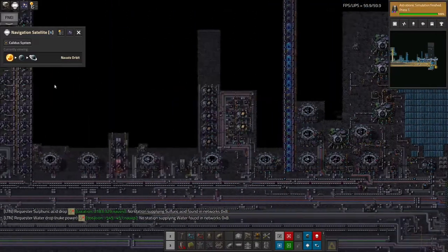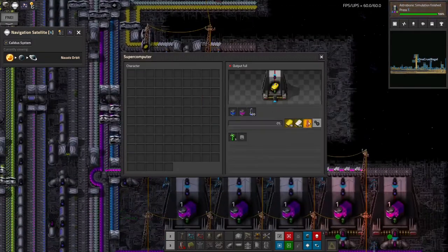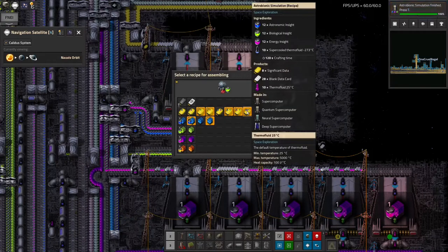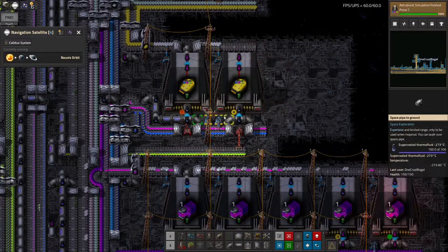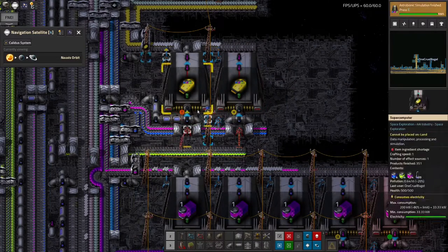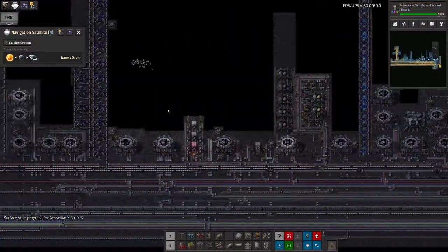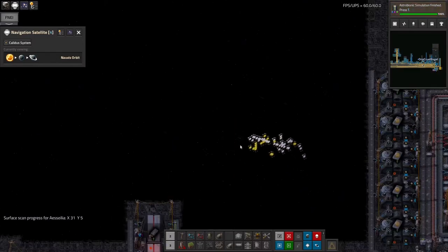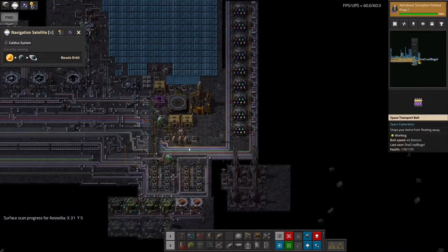I've got that working now, so I can come over here and switch these from that over to doing this one. Now that will make it, as I said, that bit more efficient — it's going to use all three colours to make the yellow memory cards. I'm also going to have to hunt down all those memory cards that have been taken by the construction bots while I was doing that, but that's not too difficult.